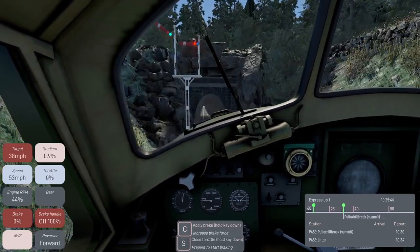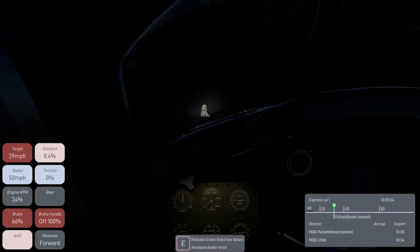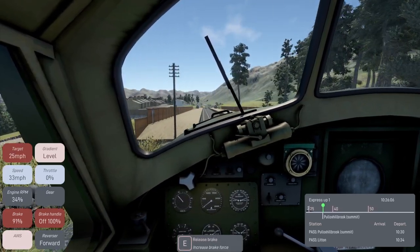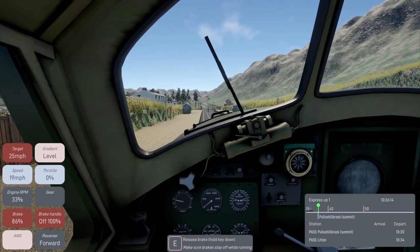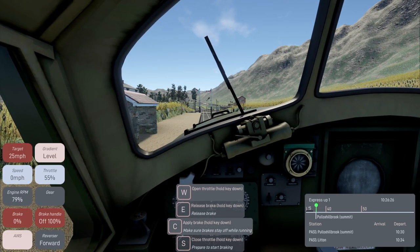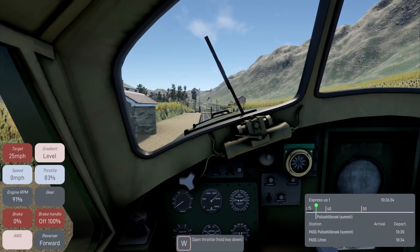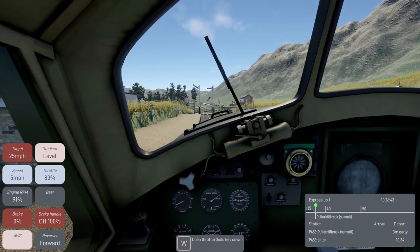Let's drop the throttle - our target speed is 33 because we're coming down to a 25 zone, so we're way over speed. Let's get that down as best we can - we're going to lose a lot of points for that. Release the brake - I'm still getting used to these keys, there are a lot of keys. We came to a complete stop there. The brakes are good on the Class 40. But we're underway - we're early anyway, only meant to come through here at 10:30 and it's only 10:27. So we're really early.